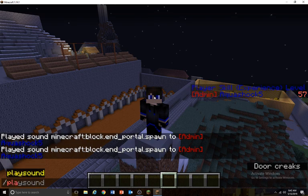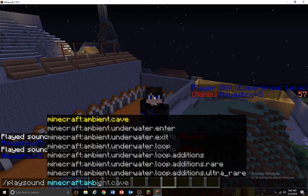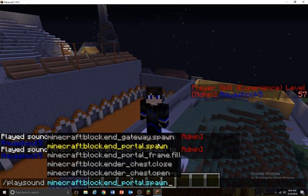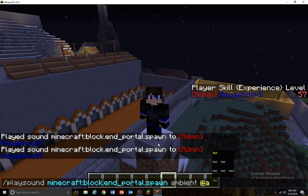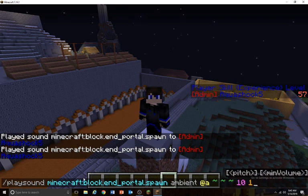So the command is: playsound minecraft, and one of my favorites is block.end_portal_spawn ambient, at @a tilde tilde tilde, which means wherever they are. The volume is 10 and the pitch is 1.